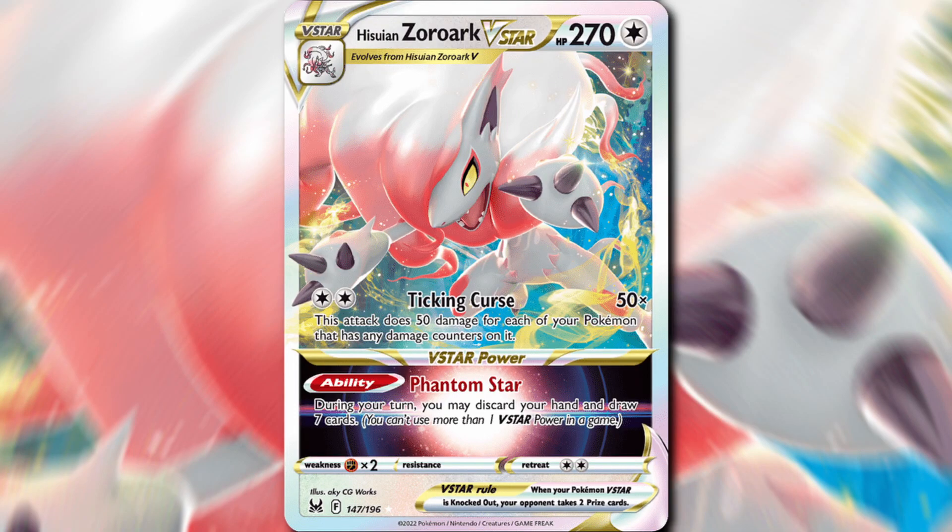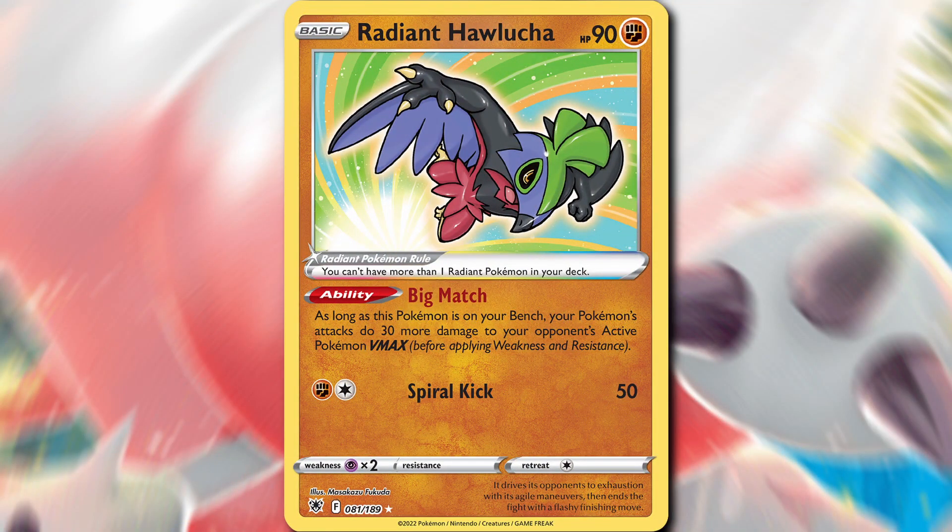Hisuian Zoroark V-Star also has a pretty good V-Star ability — it essentially does the same thing as Professor's Research: you may discard your hand and draw 7 cards. The Radiant Pokemon of choice in this deck is going to be Radiant Hawlucha, because of the ability Big Match. It lets you do 30 more damage to your opponent's Pokemon V-Max, so this is going to help a lot versus Mew V-Max and Kyurem V-Max.